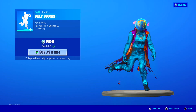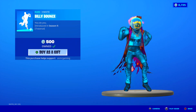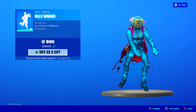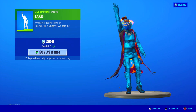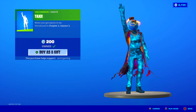Over here we have Billy Bounce — very popular emote, back on the item shop. It's a traversal emote. Love the music, very catchy dance. Highly recommend Billy Bounce. And the Taxi emote is back — when you've got places to be, you just hail a taxi. Pretty simple emote.